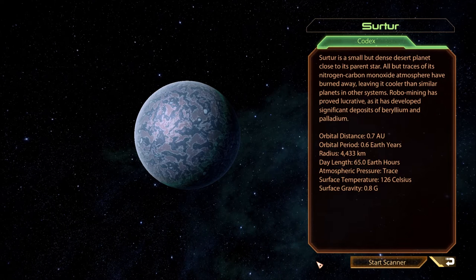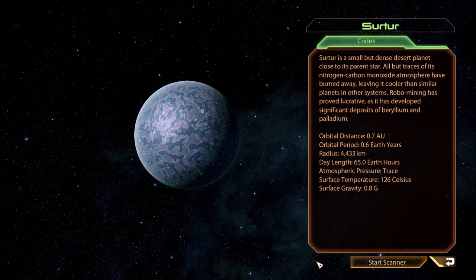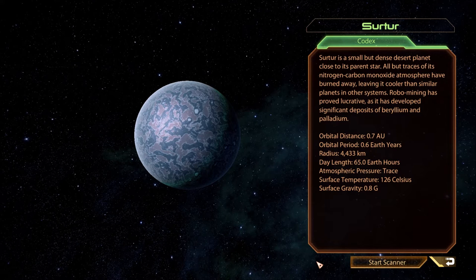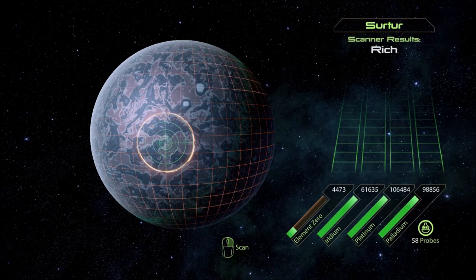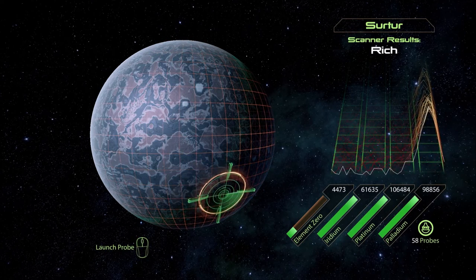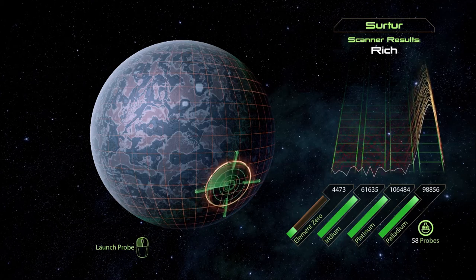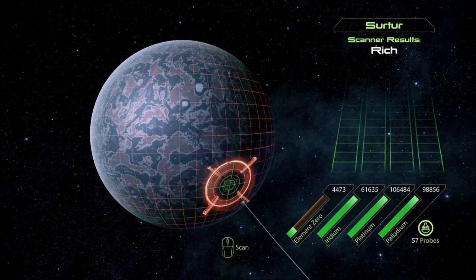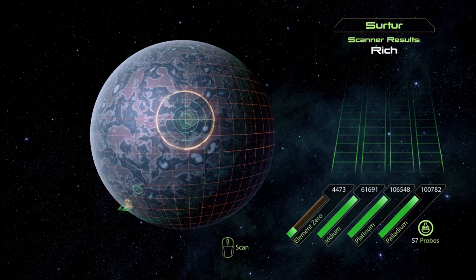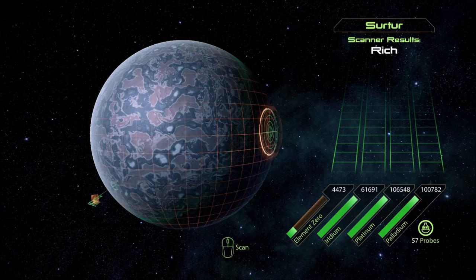Surtr is a small but dense desert planet close to its parent star. All but traces of its nitrogen, carbon, and monoxide atmosphere have burned away, leaving it cooler than similar planets in other systems. Robo-mining has proved lucrative as it has developed significant deposits of beryllium and palladium. Rich. Look at that — that's pretty cool looking. Maybe our last source of palladium here for a while. Yeah, we're officially good.